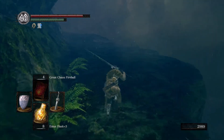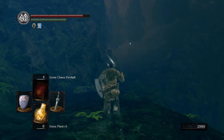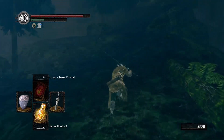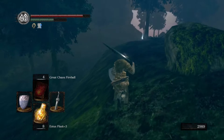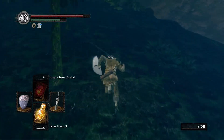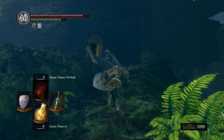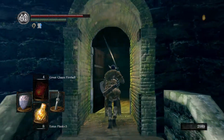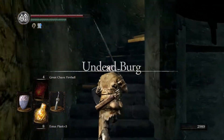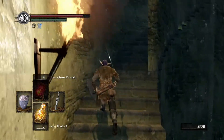I just realized how close we actually are to another black knight, so we're heading through here instead of homeward boning out. There's still an item on that ridge we didn't pick up - the hydra's dead now so we'll grab it on the way. We're going through Havel's room, all the way to the top of the tower, and outside there's a fire barrel throwing hollow that leads us right to where the next black knight is - the one with the standard black knight sword.